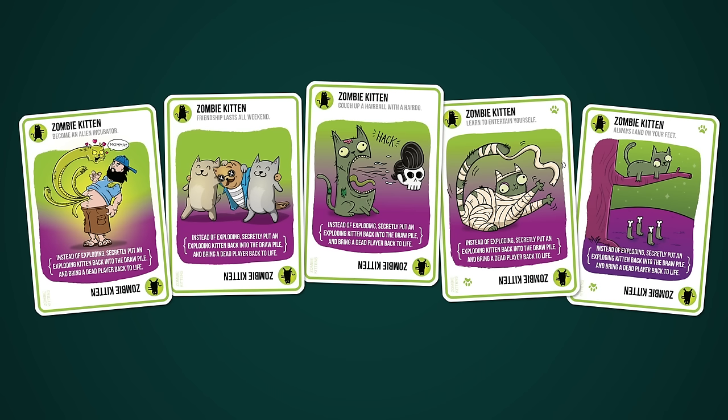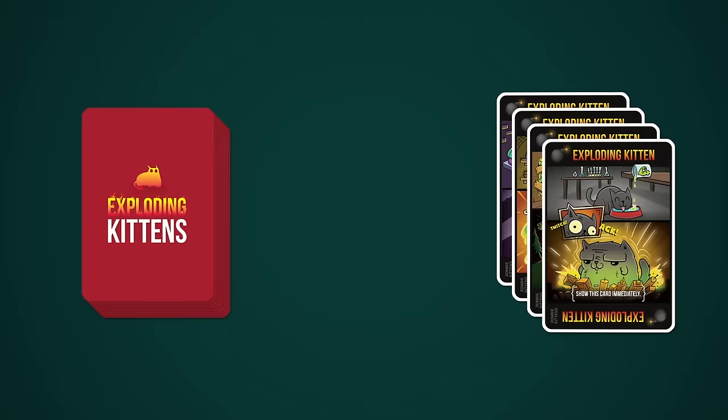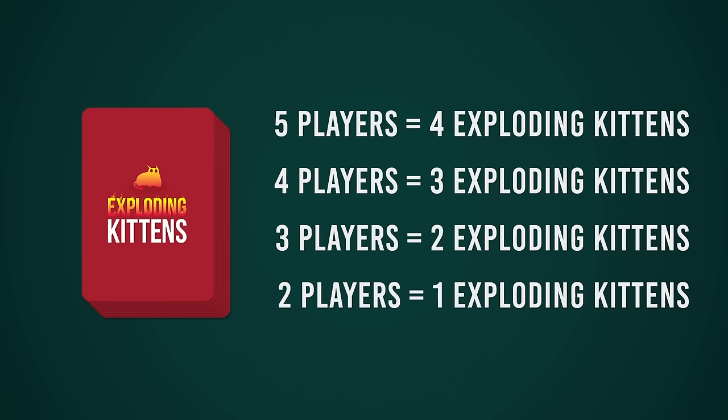Zombie kitten cards are the most powerful cards in the game. They are the only card that can save you after you draw an exploding kitten, so try to get as many zombie kitten cards as you can during the game. Shuffle the deck and deal seven cards face down to each player — everyone should have eight cards total now. Look at your cards but keep them secret. The final step is to shuffle the correct number of exploding kitten cards into the deck. The number of exploding kitten cards you want is equal to the number of players minus one, so there's enough exploding kittens for everyone to explode except for one player who wins the game.